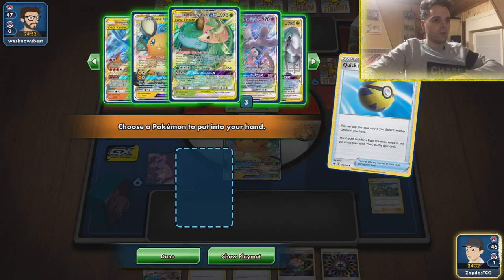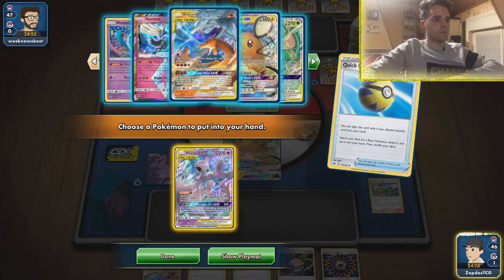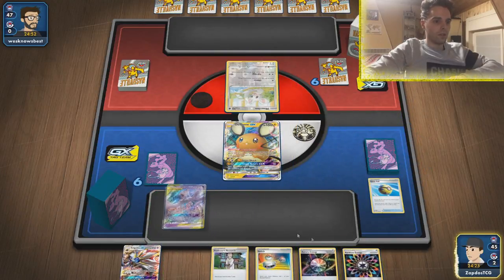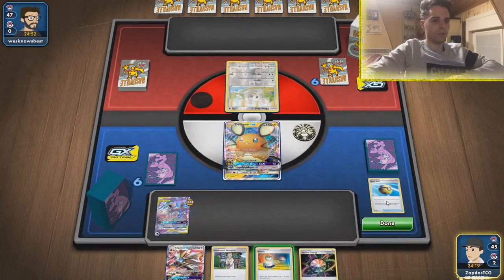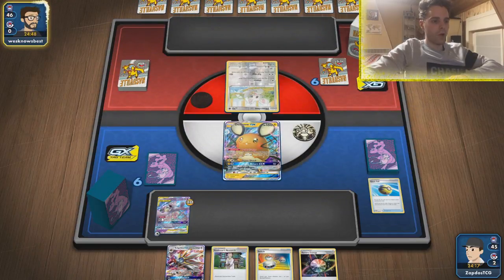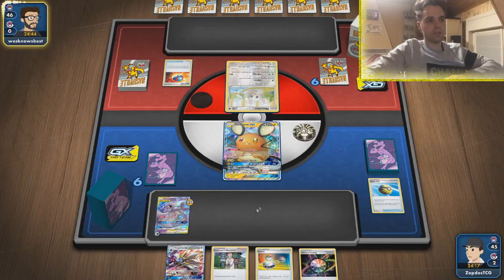Mewtwo! We need to go for Altered Creation GX as quickly as possible — we do have lots of ways we can find that. Aurora energy. Might as well use the Rainbow Energy and see what we're up against first before we jump to conclusions. Next turn we'll hopefully be able to find a Cherish Ball, discard it, use Altered Creation GX, and start going from there.